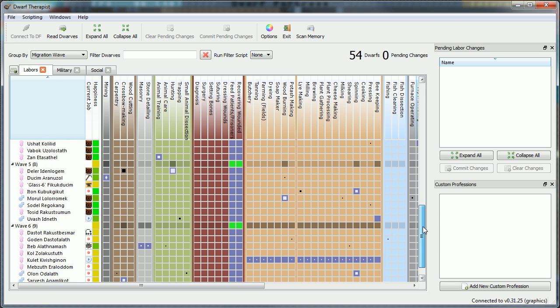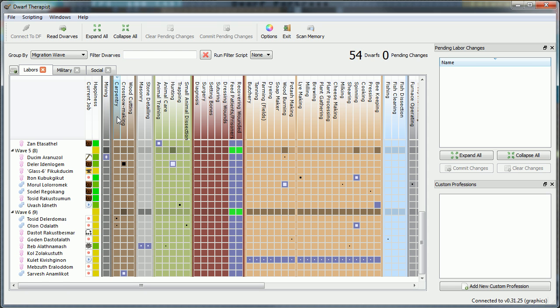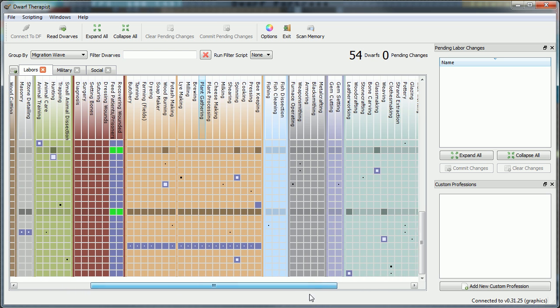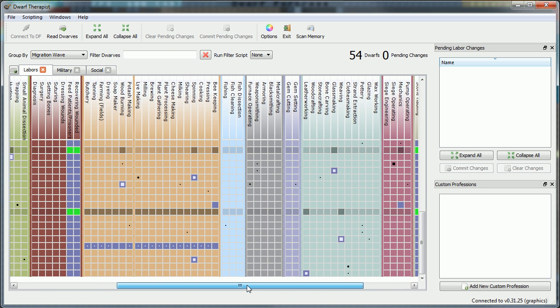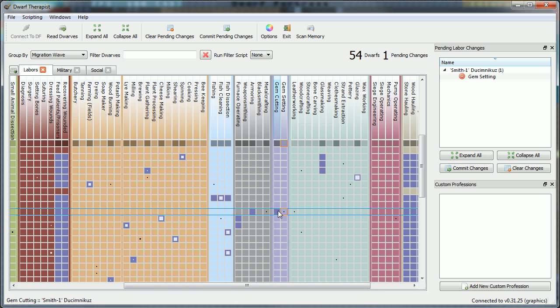54 dwarves. Let's see — this guy knows a lot of things. Let's take a look at the interesting dwarves. Any miners? No. There's a crossbow maker and a carpenter — I could use one extra carpenter. Another interesting dwarf — no one with any forging skills, no glass making. There's a big weaver and a leatherworker — leatherworker is nice. Doesn't look like there's any gem cutters or gem setters, so Smith One will not be doing any glass work anymore.